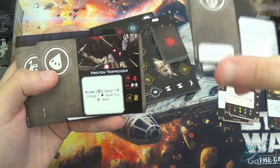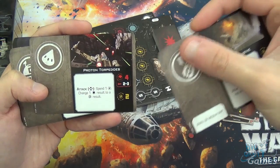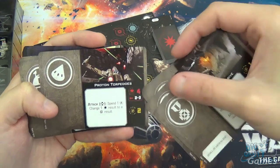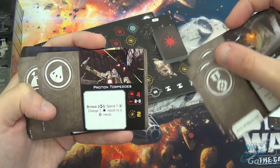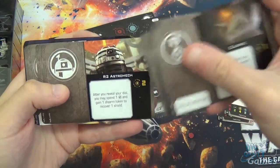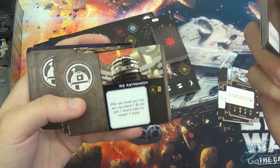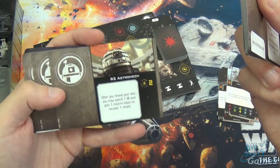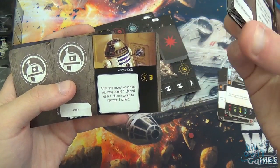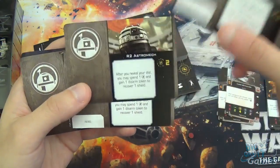Proton Torpedoes: a torpedo upgrade — you need to spend a target lock, and you can spend a charge counter to change a hit result to a crit result. Comes with two charge counters, rolls four dice from primary arc, range two to three, and isn't modified by range. You've got an R2 Astromech with two charge counters: after you reveal your dial, spend a charge and gain one disarm token to recover a shield — good if you're already running away and don't want to shoot next round. R2-D2 is similar but has three charge counters, so it's kind of the upgraded version of the R2 Astromech.